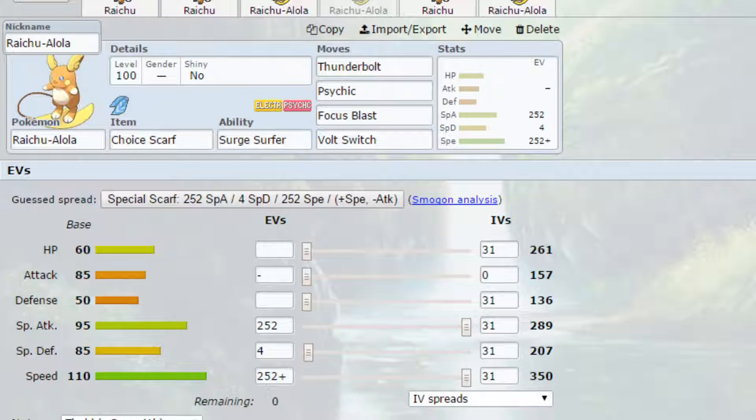EVs are max special attack and max speed with a Timid nature for more speed and less attack, and 4 EVs in special defense. You could go Modest here — in fact I'd probably prefer Modest in this scenario just to have the special attack stat a little bit higher.